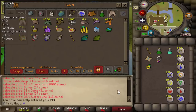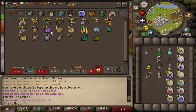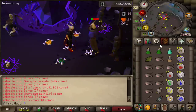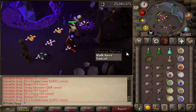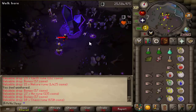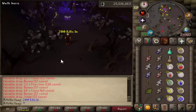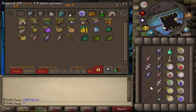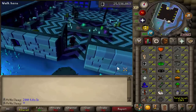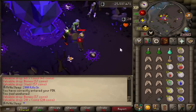Unless you're like an Arceuus-locked account or maybe a low-level Iron Man, it's hard to tell what would motivate someone to kill this monster. As you can see in the inventory, I didn't bank the runes that the Necromancer dropped the entire time, because that's the main drop. Other than runes, you can expect a normal staff — not a battle staff unfortunately, just a normal one — as well as 10 to 50 coins at a time, and a few talismans: Air, Water, Earth, and Fire.